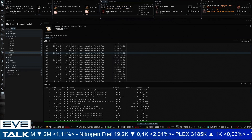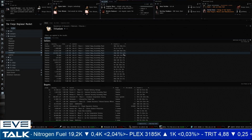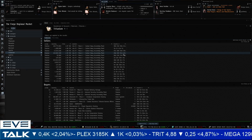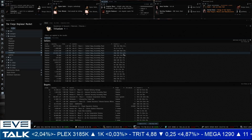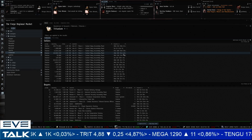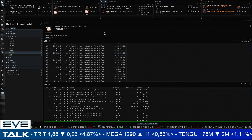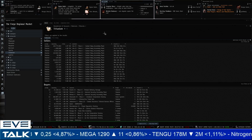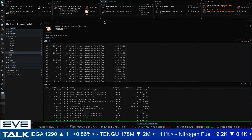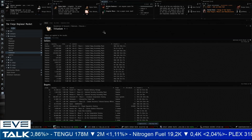I'm not part of the Imperium, so I can't say exactly whether they are exporting minerals. Personally, if there's an imbalance in minerals being mined, I think you'd use jump freighters to dump the surplus somewhere. It's also very possible that other big groups are responsible for mineral dumping — groups like TEST, Pandemic Horde, Pandemic Legion, or the Russians with all their renters may also be having a big impact. We can never say it's only one group influencing Jita at any given time.